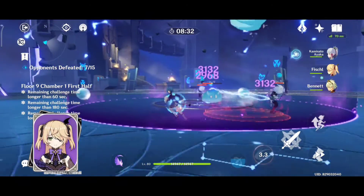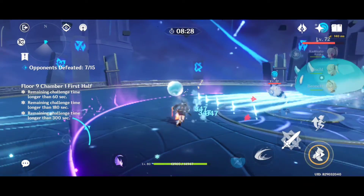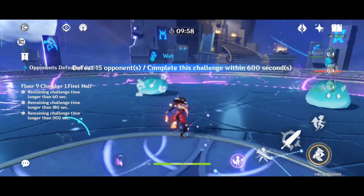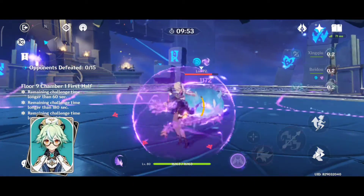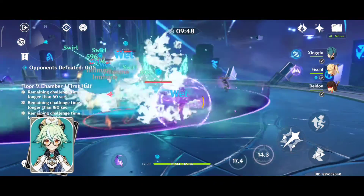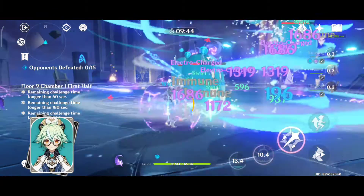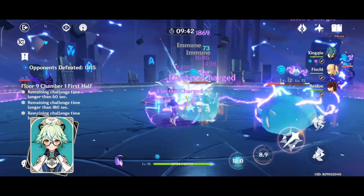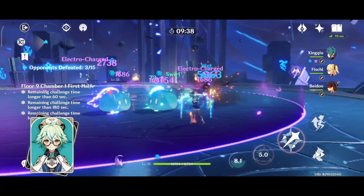We will talk about a more in-depth guide on Fischl in a separate video. And last on our list is Sucrose. Sucrose is the only 4-star character so far in the game that has access to crowd control. She can be viable even on a low investment. Her elemental skill and her elemental burst can group up small and medium enemies, which is good for speedruns, especially on Spiral Abyss.